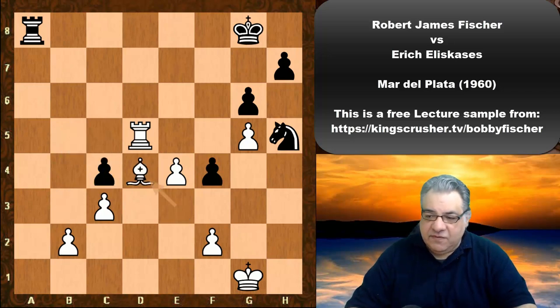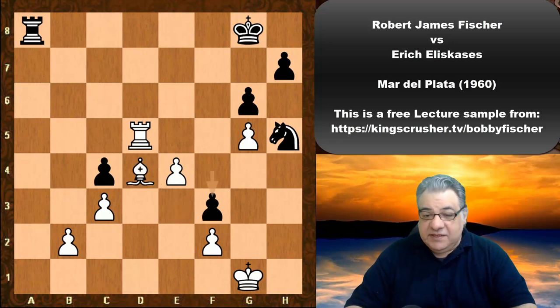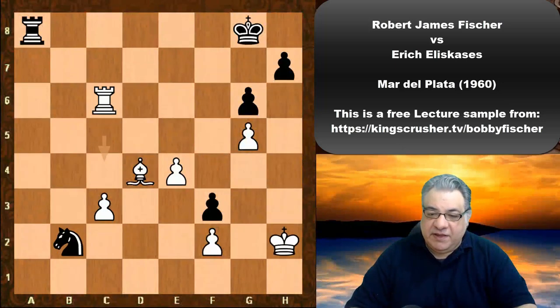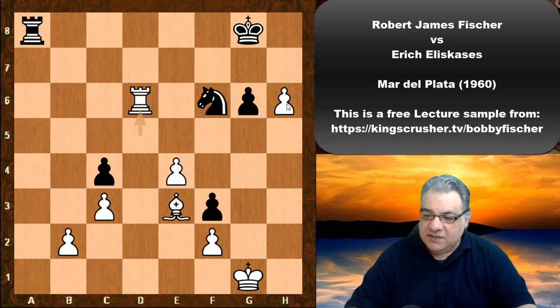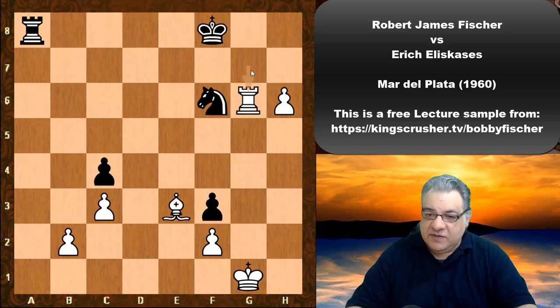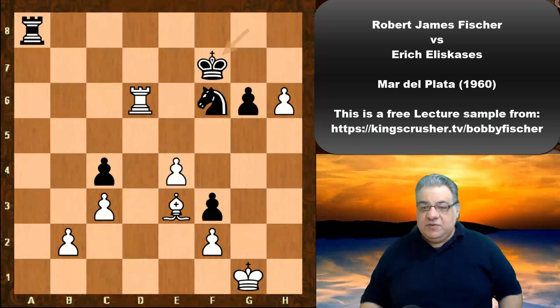Queen takes bx, and now Bd4, f3, Be3 — this is a really big advantage. Even Rc5, just allowing Nf4 after Kh2, would be better for White. So Be3 was played, and we have h6 — this gives White a very dangerous passed pawn, just to gift the Nf6 square. Rd6, Kf7 is played. If Nxe4 here, Rd7 being able to use g7 is fun — for example Rxg6 and White is much better.